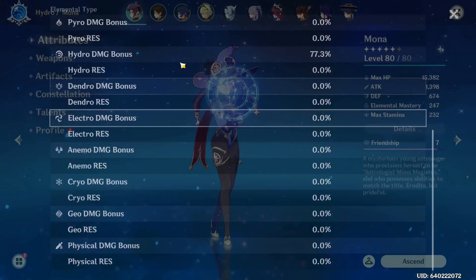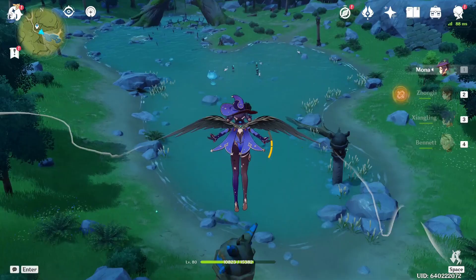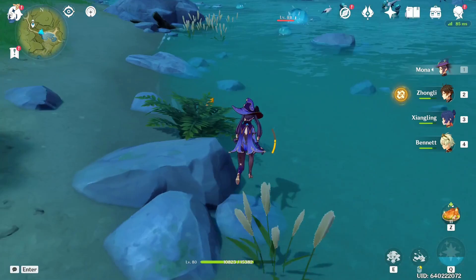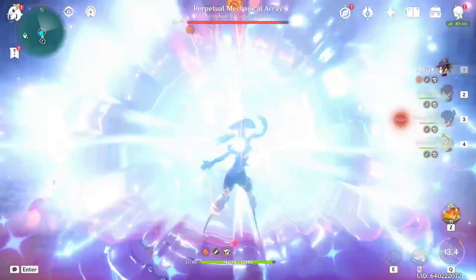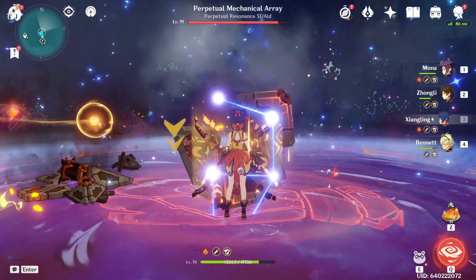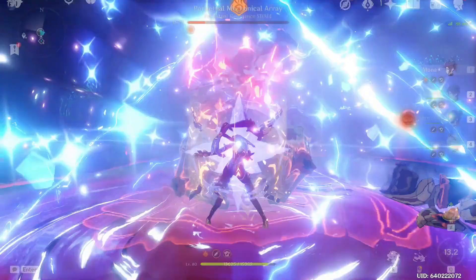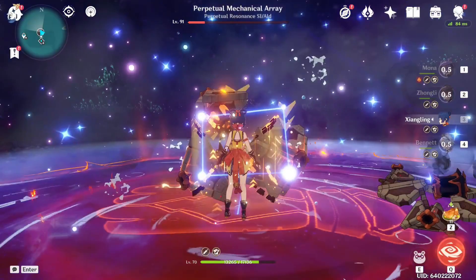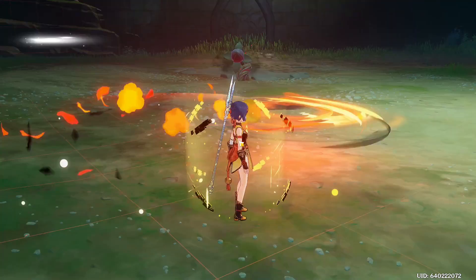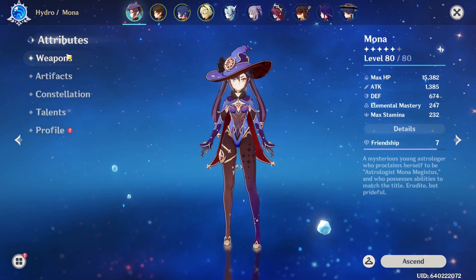Do we really need that much crit rate? With 53 crit rate and 215 crit damage, Mona is so good. The fact that I hit my highest crit means she is just a really good character. Our highest hit was 238k with EM, so EM is not the way — or it could be the fact that I changed from the weapon. We'll go back.